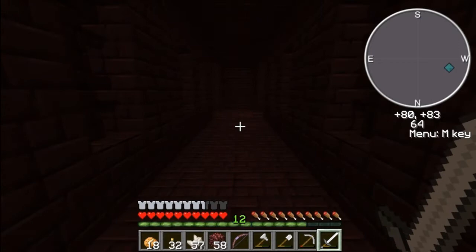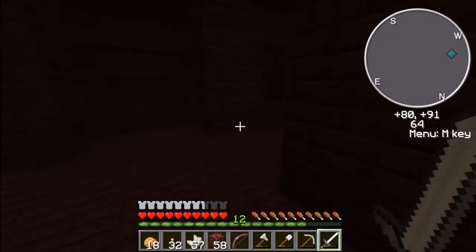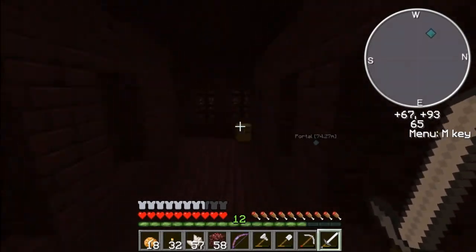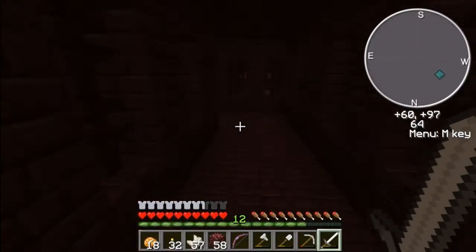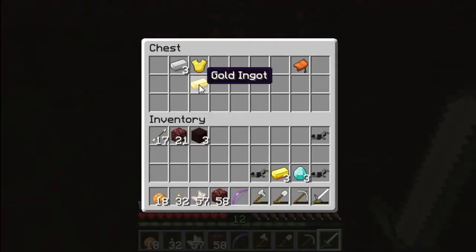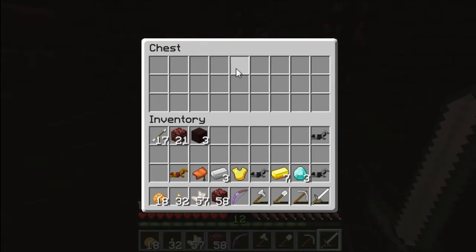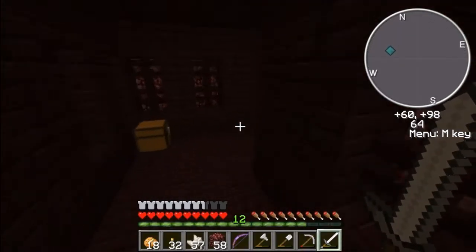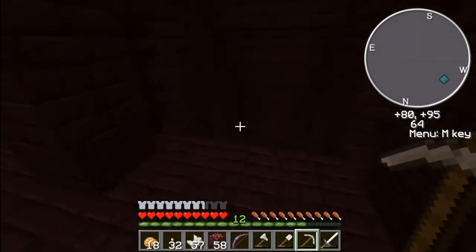Three diamonds and two horse armors! Another chest. Oh my god. This is so... Another iron horse armor! Another saddle iron. Oh my god, so freaking cool. Is this really this full of items? Because if it is, I'm gonna be rich.